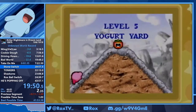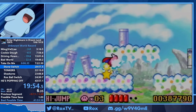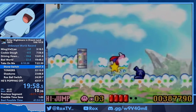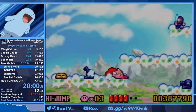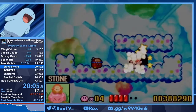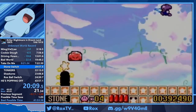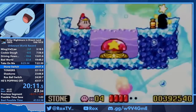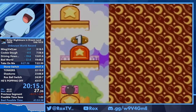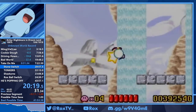Next up is Yogurt Yard, World 5. 5-1 has another switch that's pretty easy to forget because it's so similar to what we do in any percent. We grab stone, go in this little room, hit B, and fall. Stone is the fastest falling ability in the game and can go through blocks, which is really useful for that section.